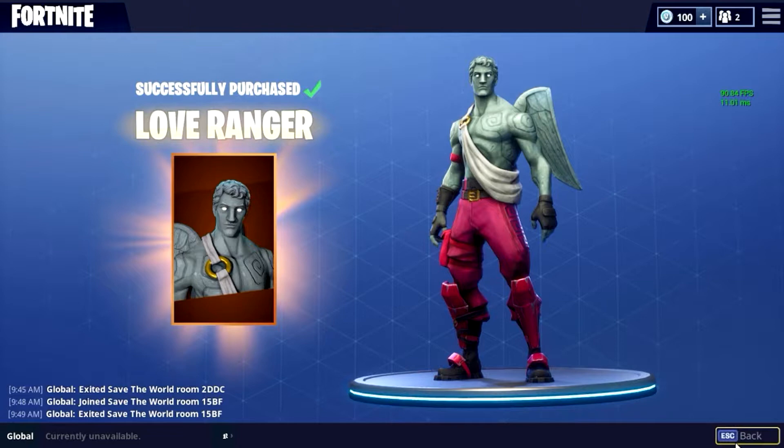The next skin is going to be the Angel skin — I think it might be called Cupid or something like that. It was available during the Valentine's season and the skin looks basically like a Weeping Angel statue from Doctor Who, with angel wings. It's a really cool looking skin. The back bling, the angel wings, are really good because they go with literally any skin. They suit literally anything and are probably one of the best back blings out there.